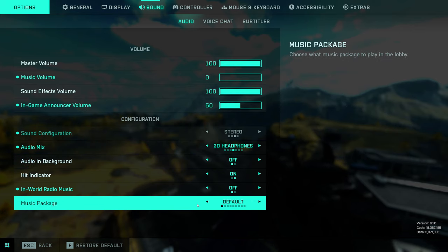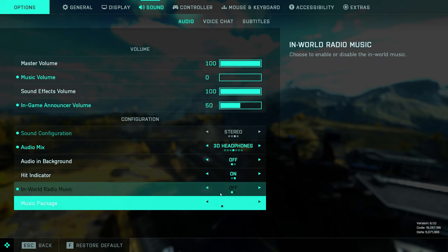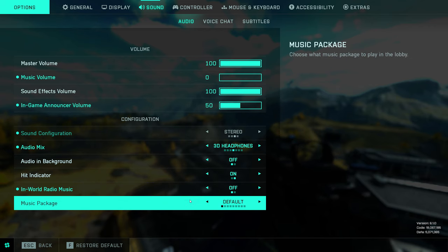If you do enjoy music in the game, they've added a music package option where instead of the default music you can have the music from Season Zero, Season 1, Season 2, Season 3, Season 4, Season 5, etc., or you can have it randomized. Since I'm not playing any music I just leave it on default, but if you do have the music on, that might be something you want to mess around with. Voice chat I like to leave enabled — it's handy if you just can't be bothered going on Discord and you're playing with some friends.